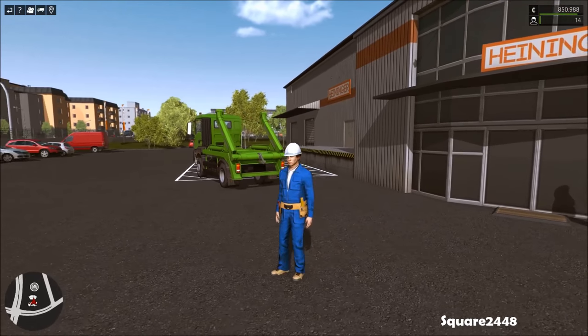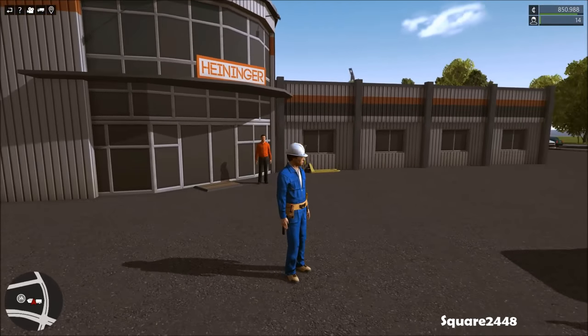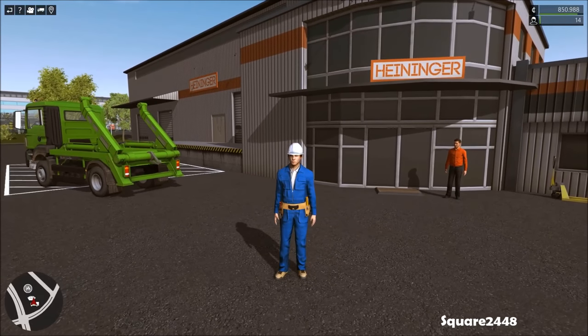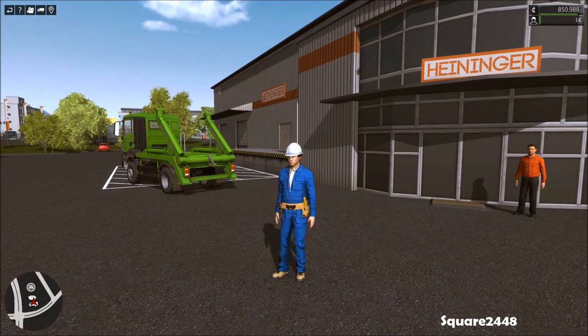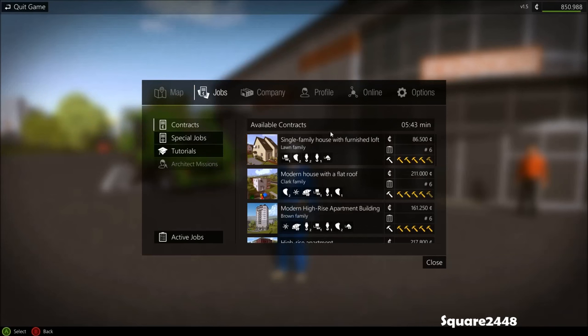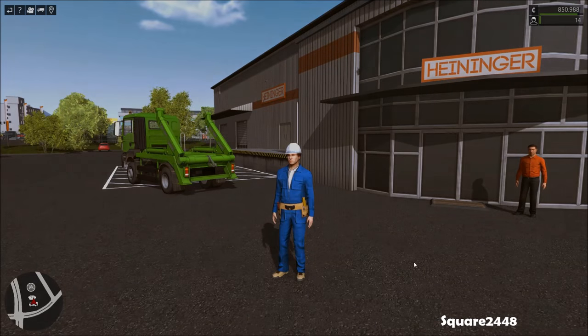What's up guys, this is square 2448 with a Construction Simulator 2015 video. Today we will be building a single-family house with a furnished loft. Let's first sign the contracts before we get started. Let's go into the jobs list contracts - this has nine tasks, so hopefully we can get it done today. Let's accept the contract.